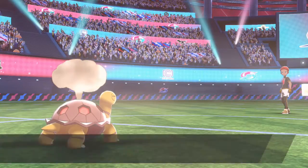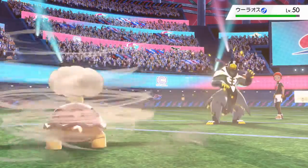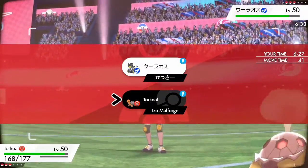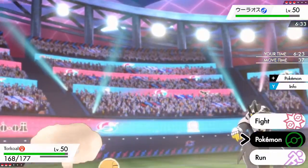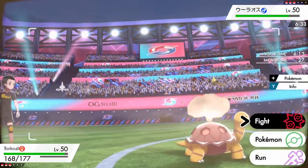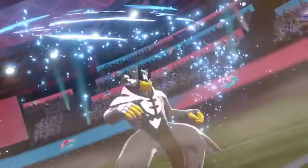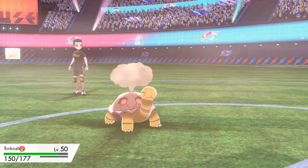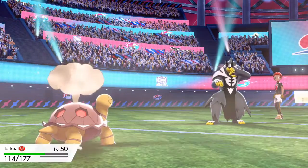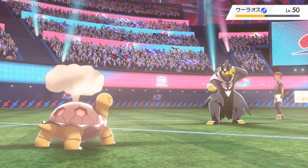He goes out into Urshifu — he did bring both Legendaries. This is probably the Water Variant. How many turns of Sun do I have? Got three turns left. I'm gonna try to get a Burn. Surging Strikes — Torkoal is very bulky, we're gonna take that really well. Get a nice Lava Plume off and hopefully a Burn. No Burn, okay, that's fine. I'm gonna go for another one.